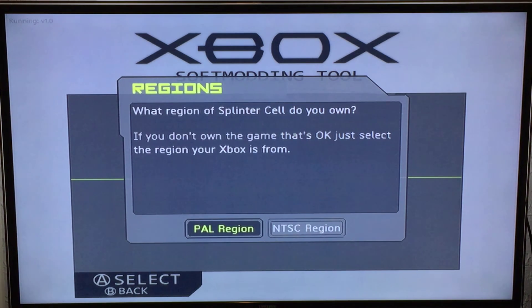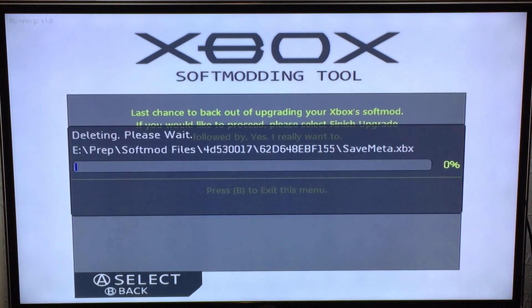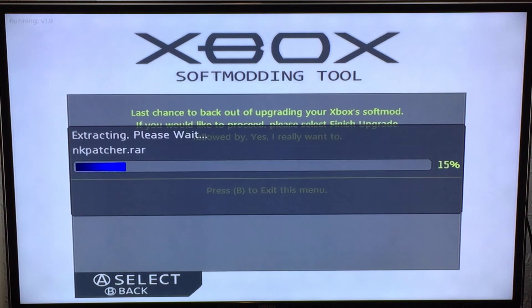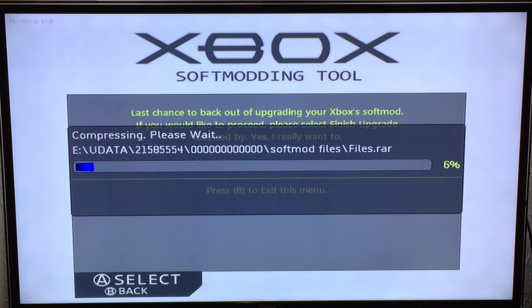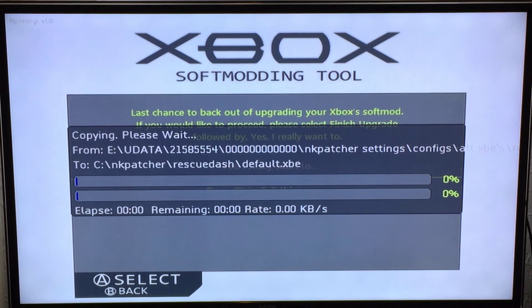I'm in the UK, I had to use Enigma Video Changer, so I select PAL. It will then proceed to update the softmod saves — it installs all the softmod saves so you get MechaSalt, 007, and whichever Splinter Cell region you selected. In my case PAL, it installs the PAL save, and it also installs NK Patcher settings and upgrades your softmod files to my softmod files.